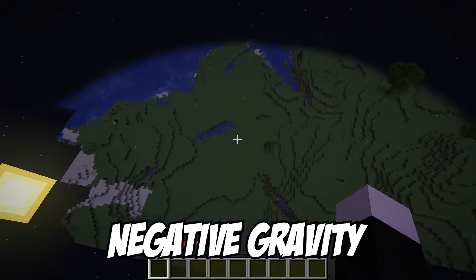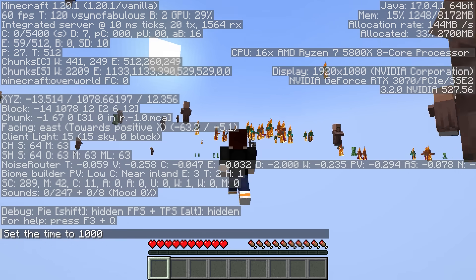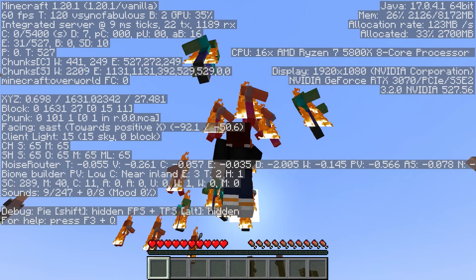This is negative gravity. That is so nice. How are you doing, my friends? So I'm currently at 1,000 blocks up right now, and I'm trying to get to them, but they're flying a little bit faster than me. So I've changed gravity back to normal somewhat, so I'm falling back down.